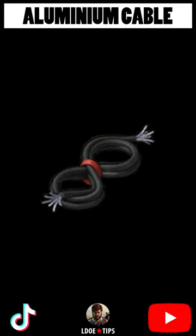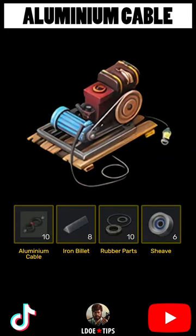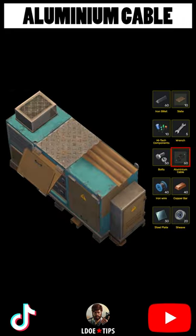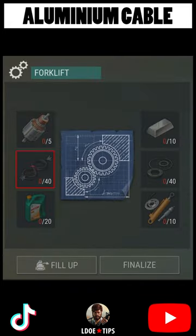Aluminium cable. 40 aluminum cables are required to craft the drone. 10 aluminum cables are required to craft a small generator in the settlement. 60 aluminum cables are required to build the substation in the settlement. 40 aluminum cables are required to fix the forklift in the transport hub.